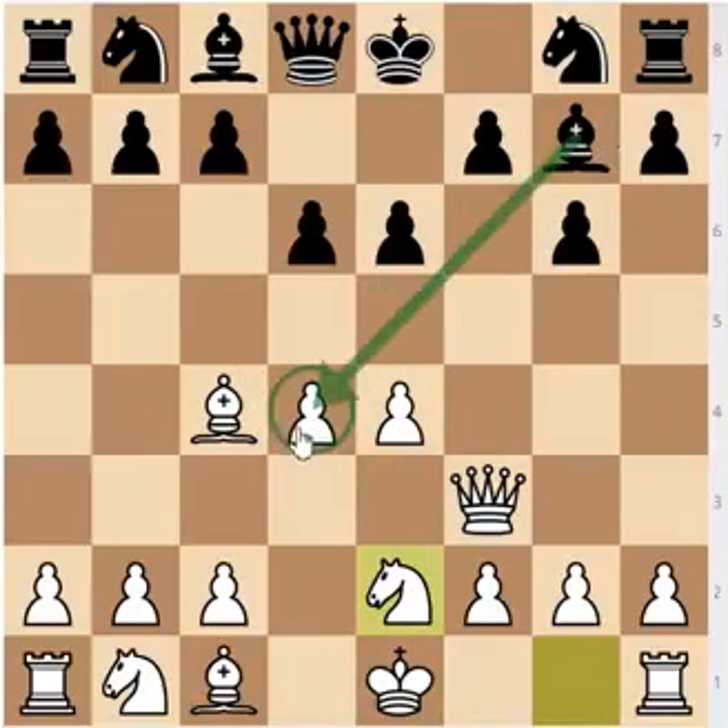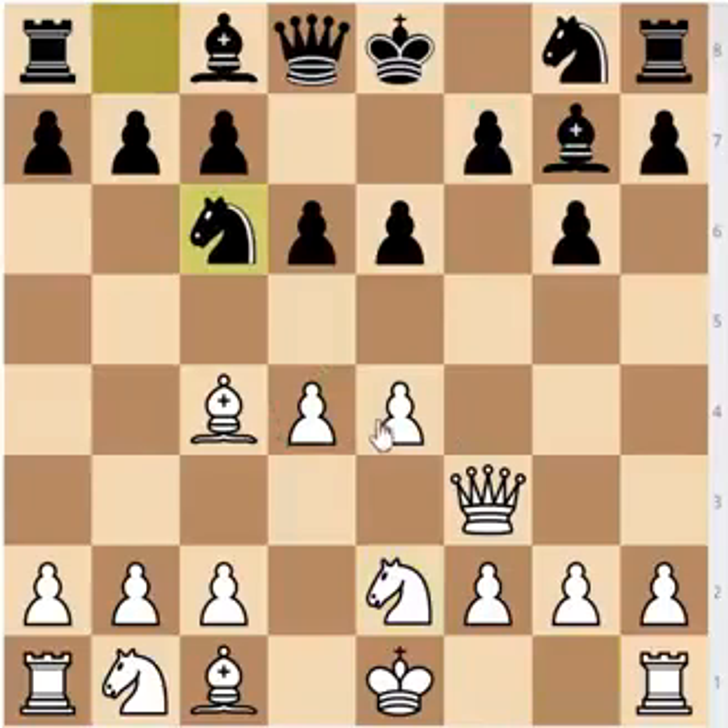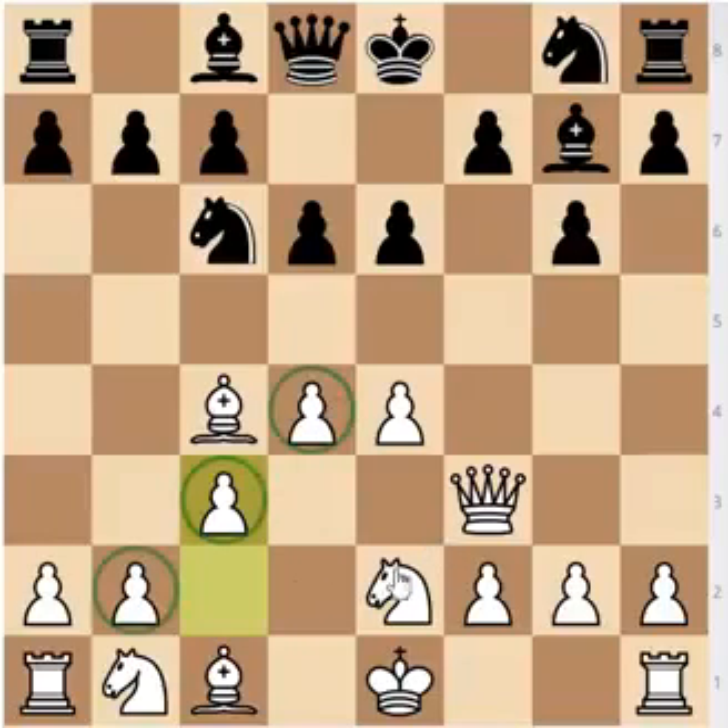Nc6 puts more pressure on d4, c3 defending. Whenever White manages to get this pawn structure against the Modern, I find it very easy to play. Wasting a tempo on c3 and taking up a square for your knight — which normally doesn't go to c3 — is good, because then this bishop doesn't have that much influence on the diagonal. If you can reduce the influence of the g7 bishop, then Black's position isn't as good, because in hyper-modern openings such as the Modern or the Pirc, the g7 bishop is one of your main fighting weapons.